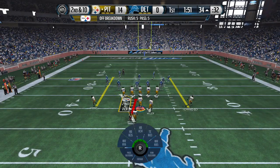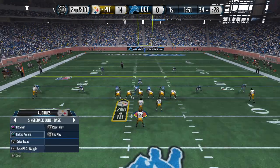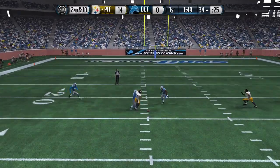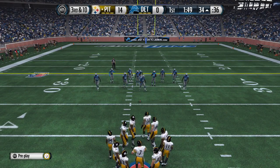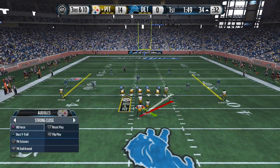Coming out in inside zone. You can go out of I-form Pro — passing play action and around — or strong close tracking and around, or single back bunch base tracking in around, or single back bunch passing play action and around. You can switch it up between all those different formations.